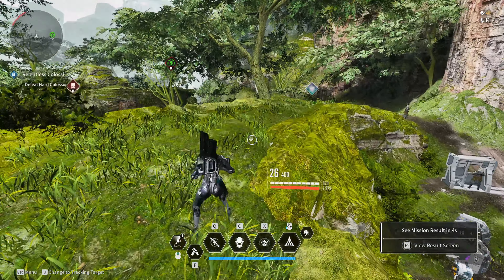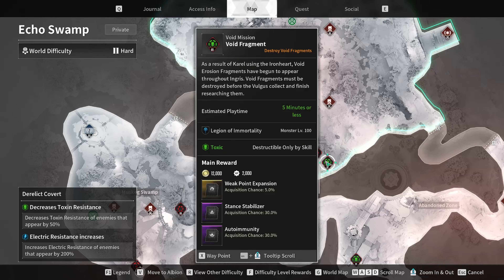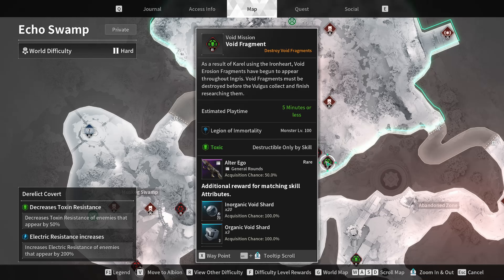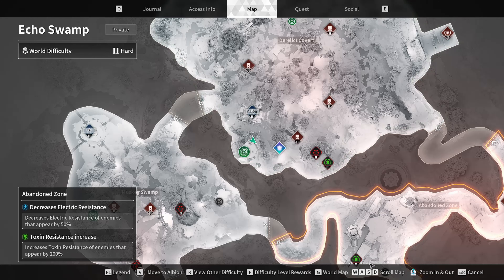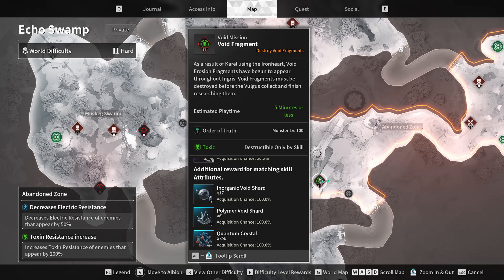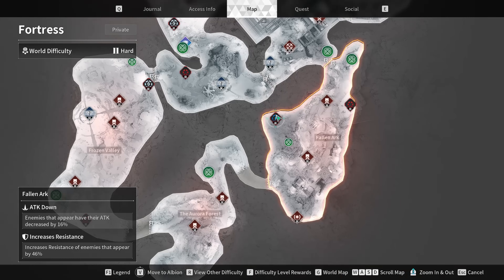For void fragments themselves, the elemental ones have increased void shard drops. The inorganic void shard is now 20% if you clear this — it used to be 13. All the other ones have changed as well; this one is now 17 and 6.